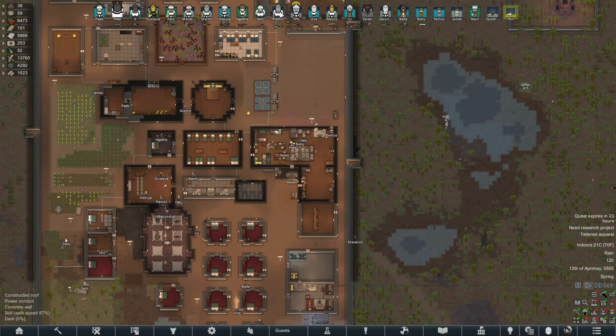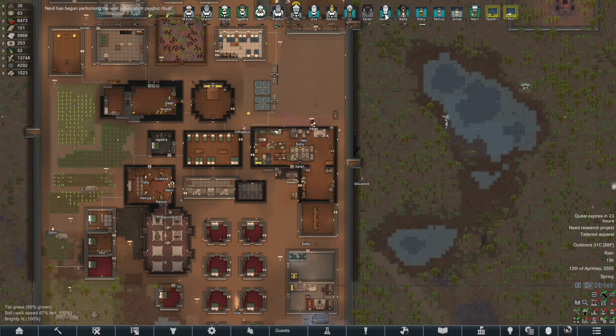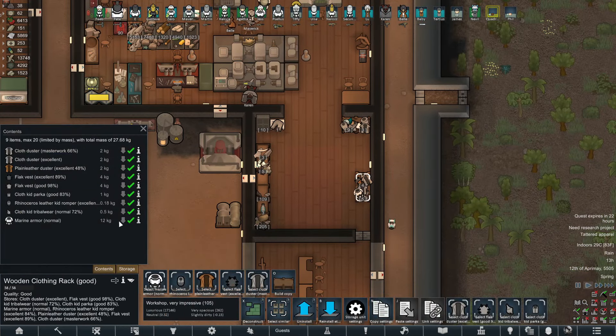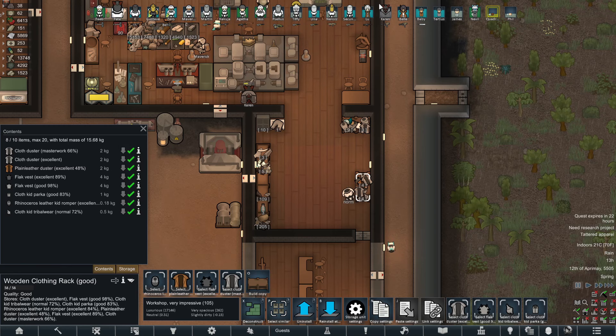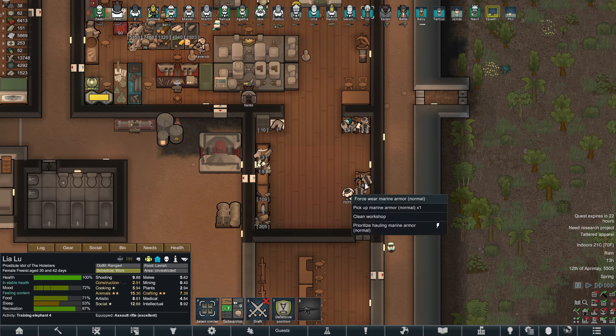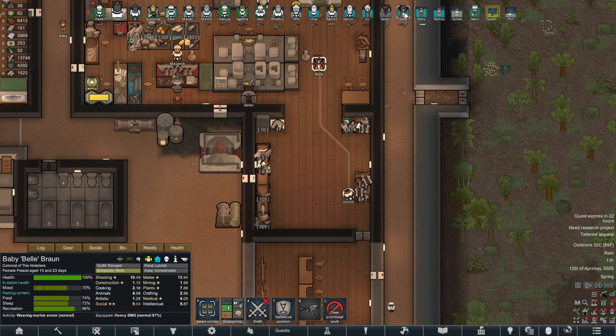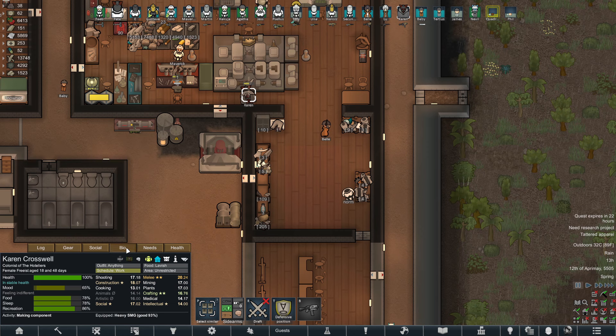Who is it that provokes? Hakuja's one of them, and Pete - no, I think Martin - no. Maverick, there we go. You guys provoke the void - it'll be the last thing we need before we can start the endgame. Look at our people - marine armor all the way down. Lou, Karen, and Bell don't have it yet, but everyone else is marine armored up with good helmets.